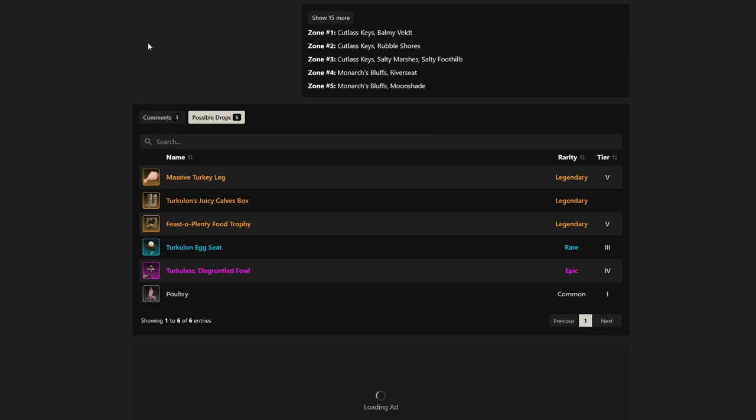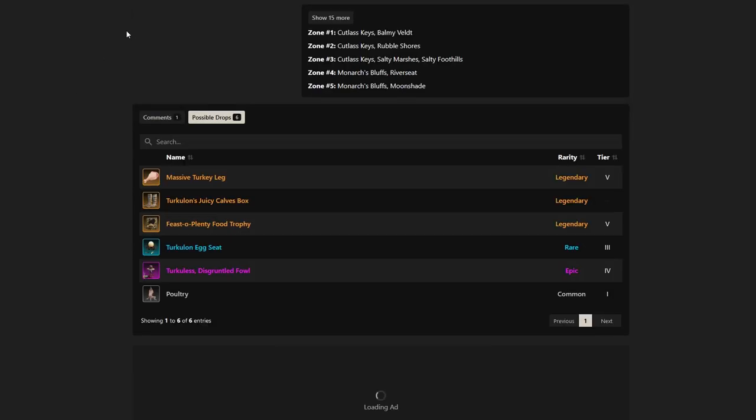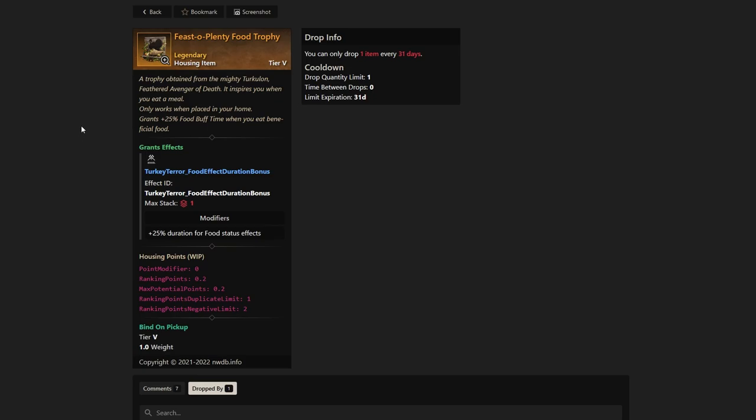Let's go back and take a look at more of the rewards. We also got the juicy calves box, which is basically a skin — you can only get one of these drops, and once you apply it to your character you have that skin permanently. Next up, we have the feast-o-plenty food trophy. This is something a lot of you may want if you're a chef or a cook in the game. It grants 25% food buff time when you eat beneficial food — and that doesn't just apply to chefs. If you're armoring or weaponsmithing, this helps you get more crafts before you have to re-eat your food.